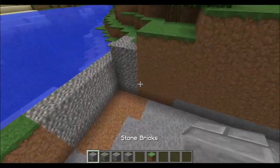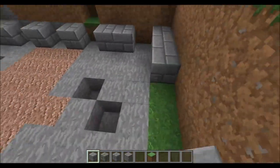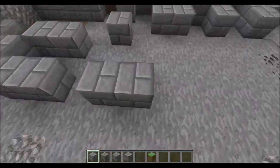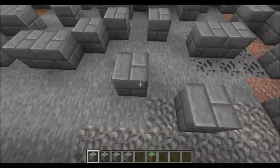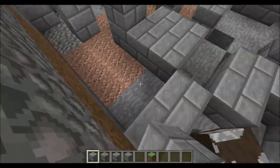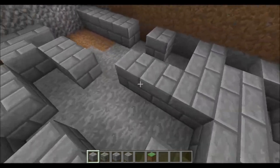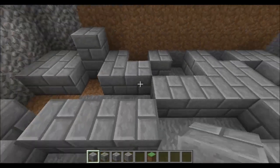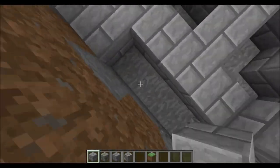Next thing we're going to do is put a base down of this stuff. Now as you can see, I really don't care where it goes right now. This is actually a fine way to do it in my opinion, because I want to fill in with a lot of mossy stone brick and cracked stone brick. I want to put a lot of this stuff in more than the rest, but I also want to kind of put it in randomly.